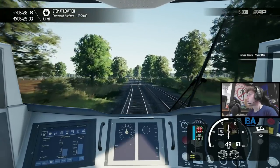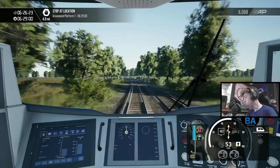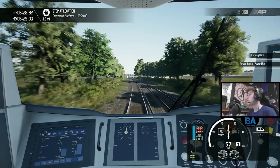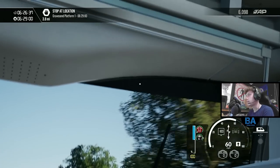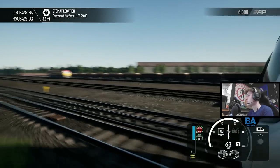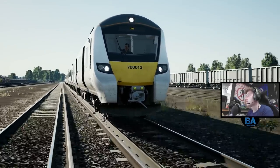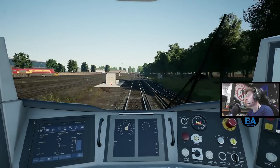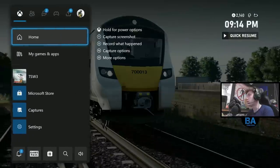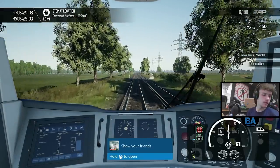We've got Gravesend four miles away as we come up to Hoo Junction - a nice flat and straight section. Let's try and get a nice screenshot here. You've got the blind as well which you can pop down. Taking screenshots on Xbox is a bit trickier. I've got four screenshots there of the 700.